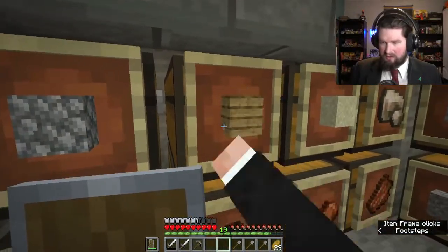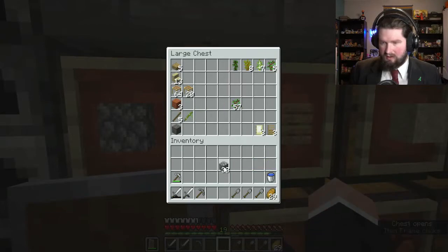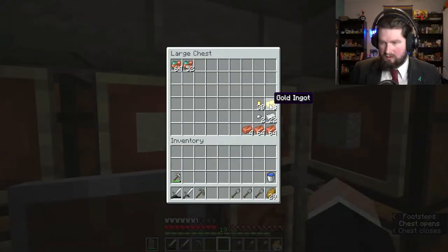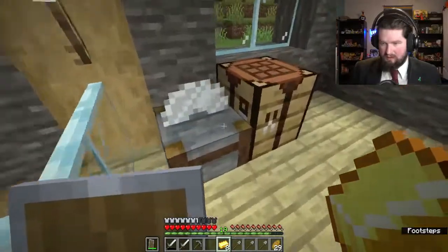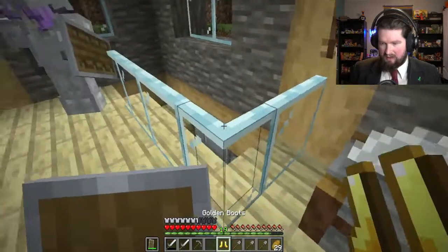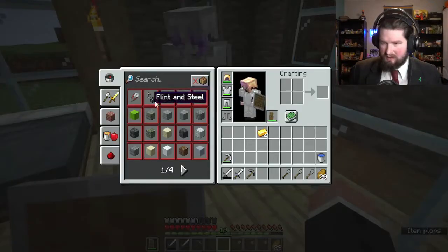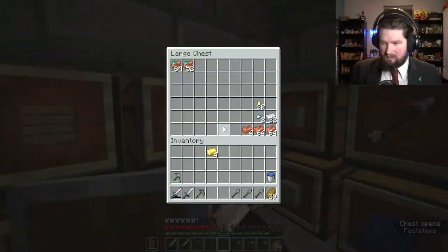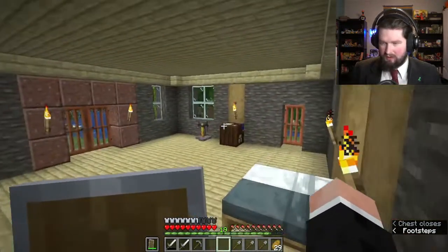I kind of generally know what I want to do. Anything else we should have on us? Do we have any gold? I'm gonna make you like gold boots or something so you can not get attacked by the guys. We haven't really come across much. I think the helmet I have is the only golden thing we've found. We haven't really explored very much, so meaning we haven't really found many broken portals.